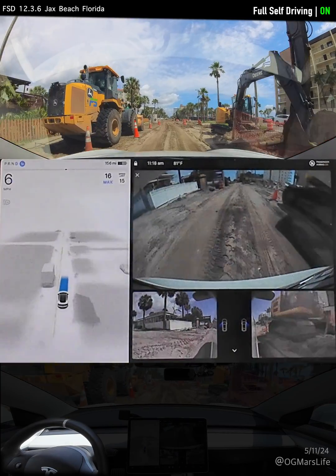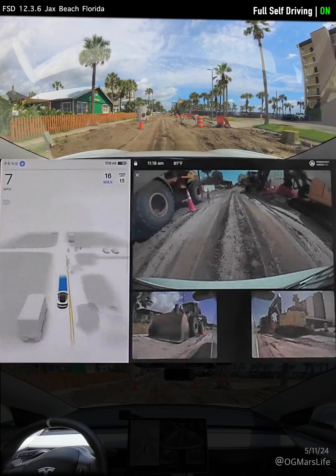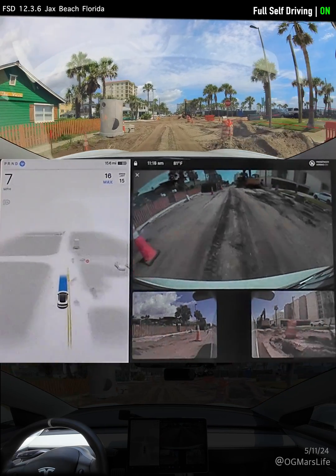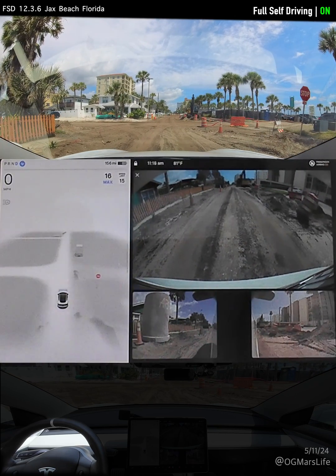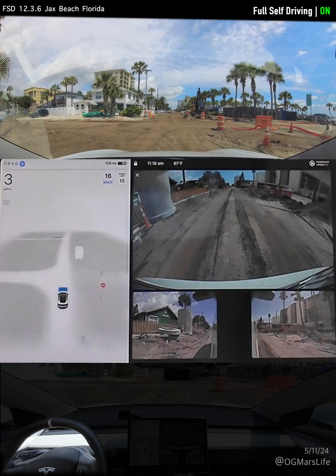So let's check it out. It's FSD 12.3.6. How well does it handle scenarios where the road is not existing — it's just pretty much nothing but a dirt road — and see if it can still make its way through this road.